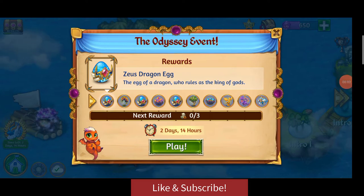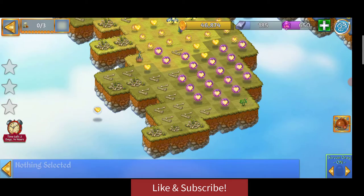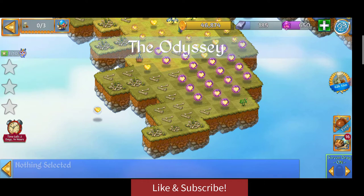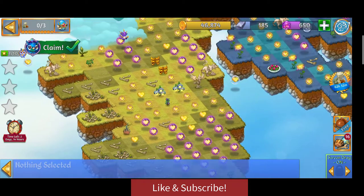Welcome to Merge Dragon Tricks. I've got a little hack and trick for you for the Odyssey event. For this particular event, I'm going to show you how you can get tree sprouts really fast, as well as how you can get points without having to actually harvest them, so that you'll be able to collect all of your rewards by getting the level 10 points.